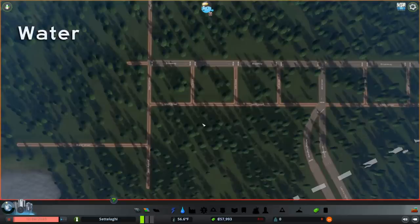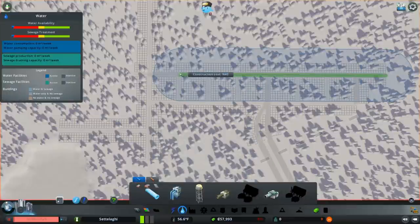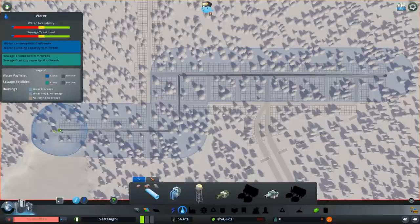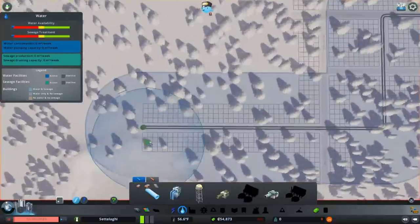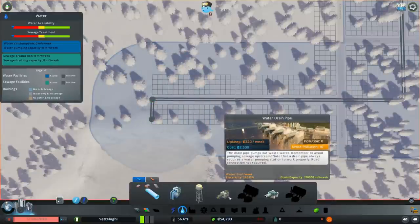Now that we have roads, we need water. We'll start by building a pipe under Broadway to 7th Street, then down to Water Street and across to the end of Water Street. I like to build all my water pipes underneath the roads because it looks neater and feels more realistic. Finally, we'll build a 4-unit section of pipe from the lakeshore where we'll place our first water drain.